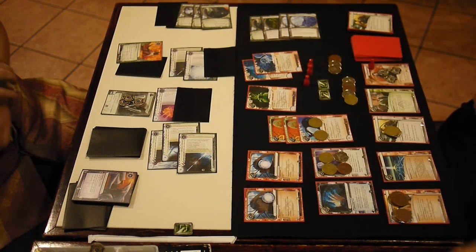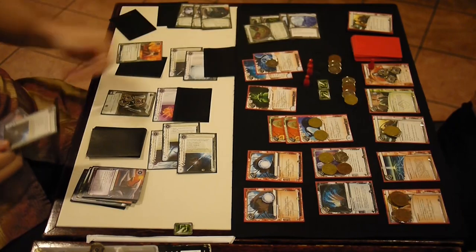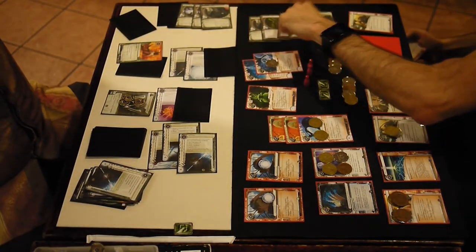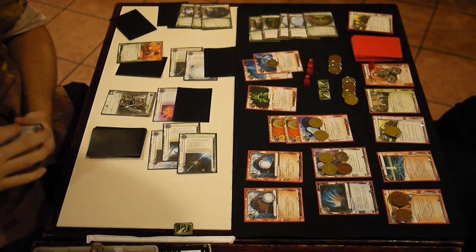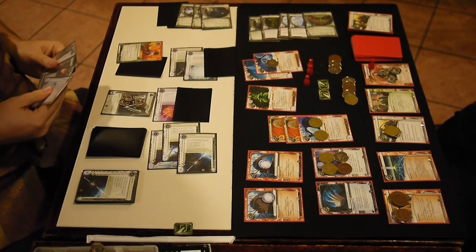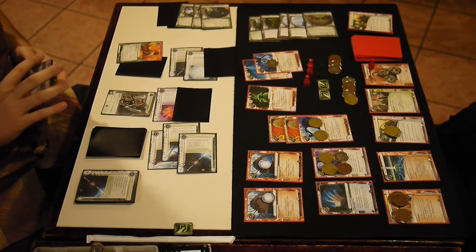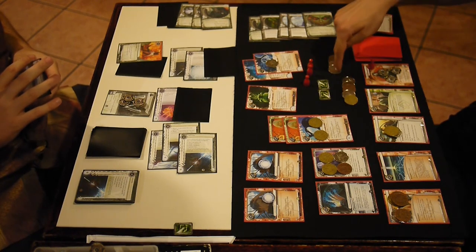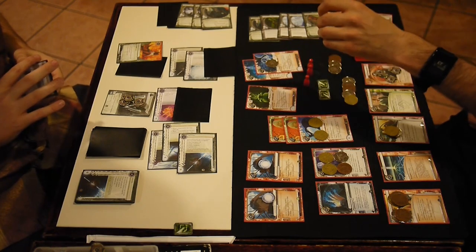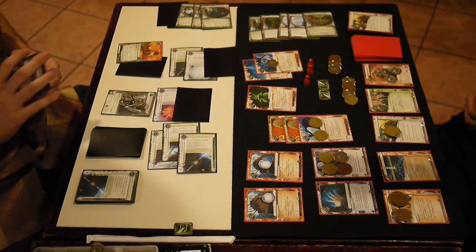Alright, now I get a Data Sucker. So I run Archives to get a Data Sucker token. Whoa — there were points in there! There were points in Archives! I am at six. He thought it was game over and I'd won, but I was actually at six because I have all these one-pointers. He's at five. We're pretty much both one agenda away from winning. We've seen all three Gila Hands and all three Hostile Takeovers, so pretty much only two-pointers are left. Next agenda's going to win it.